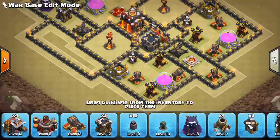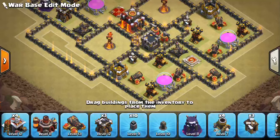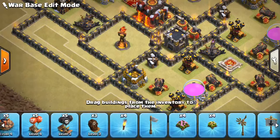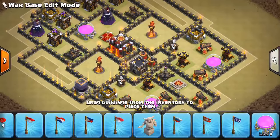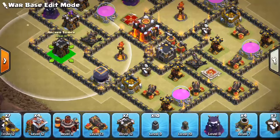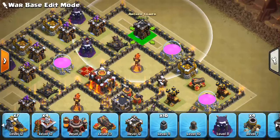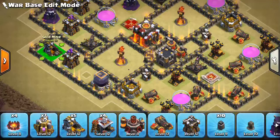My concern right now is that there could be a jump spell, because sometimes people get kind of cheeky—if they use a Queen Walk on one part, they'll drop in a jump spell and a King to get the Inferno. So we definitely want to guard this area with storages if we have any left. We do have the DE storage, and we can put a storage right here to kind of help protect the Inferno. But beyond that, keep some solid point defense. We'll put another Archer Tower up here—keep them relatively central.